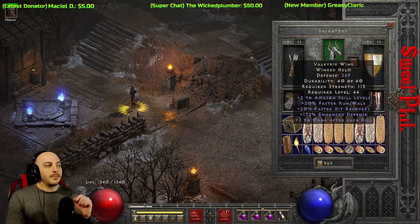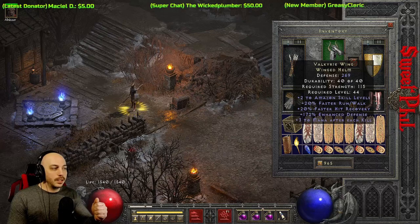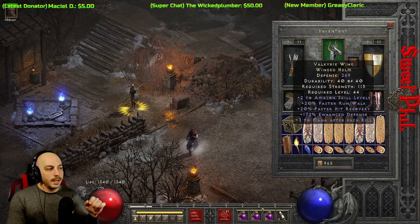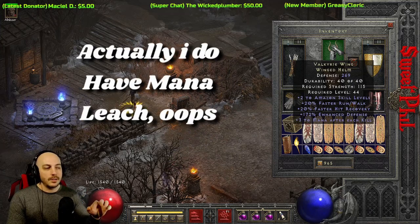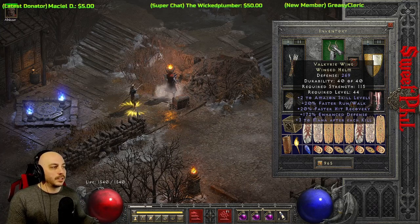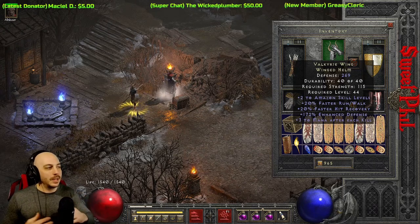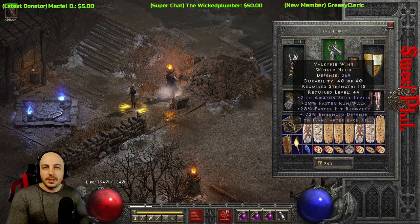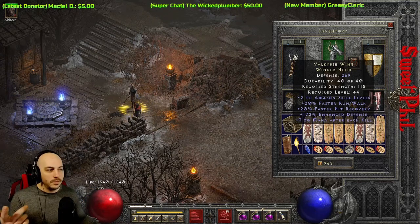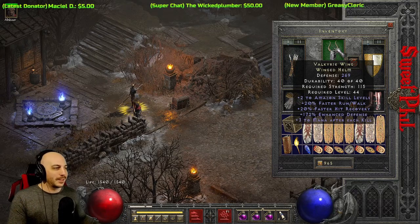On the helm, I went with the Valkyrie Wing helm because it's specifically designed for Amazons. You get two to skills just like you would on a Shako, plus walk/run speed and hit recovery. I don't have any mana leech on this character directly, but you get two mana after each kill which helps out a little bit. A Shako is probably a better option, but I went with the Valkyrie Wing just for show since you rarely get to use it on a character.